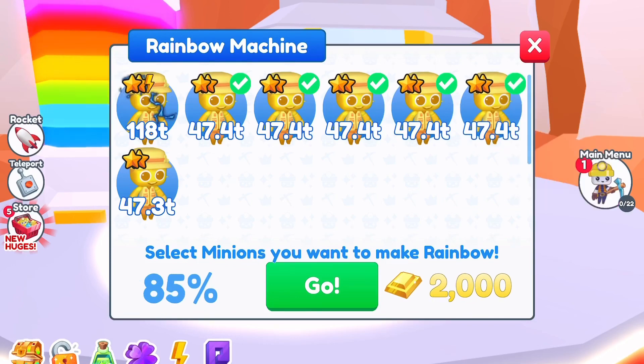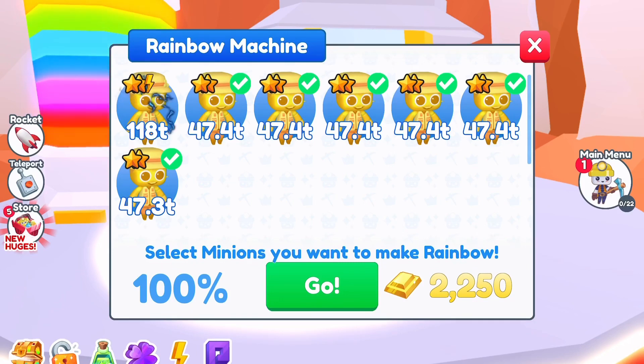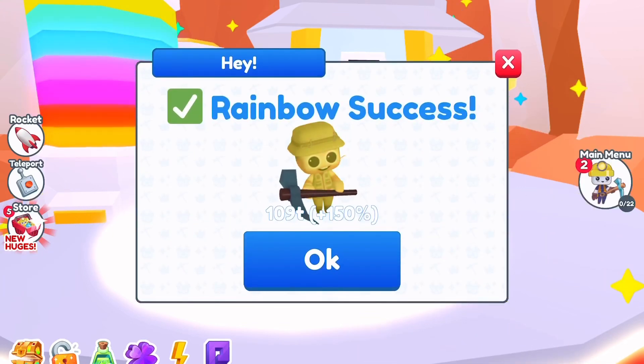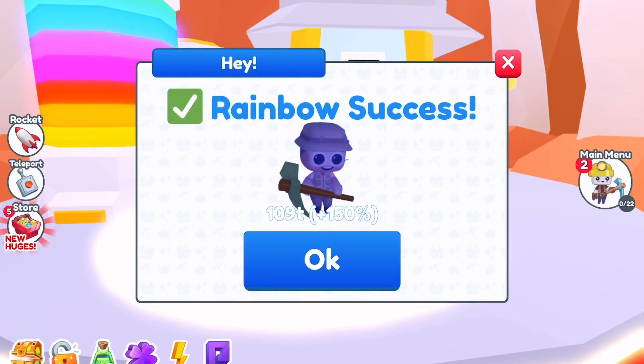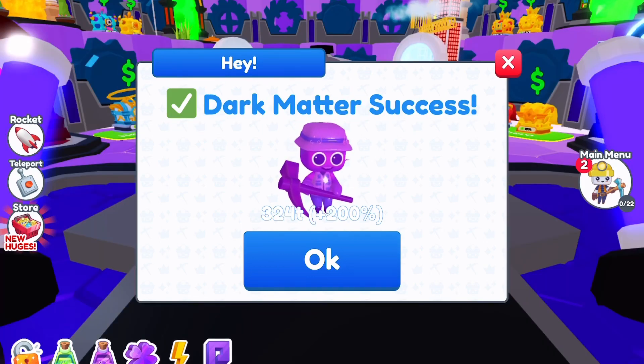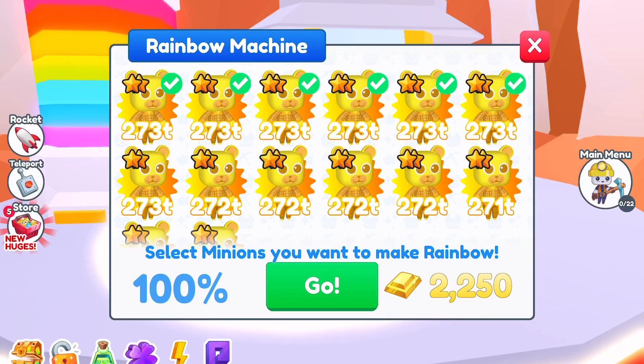Next up is the epic — the Fisherman. It's 47.4 trillion for the normal golden version, but the lightning version is 118 trillion. Believe it or not, that's more powerful than even the normal rainbow one at 109 trillion, so you're better off with a lightning. The dark matter though is 324 trillion, which helps so much even just having it in your inventory.